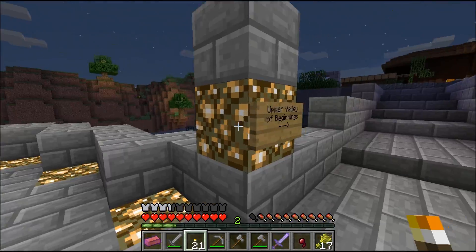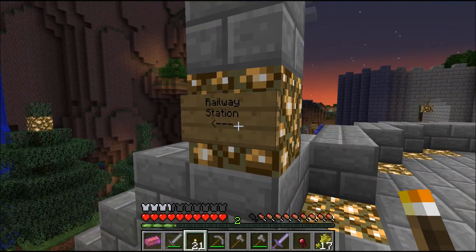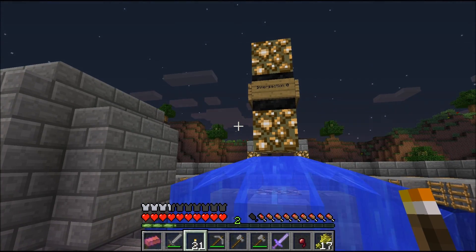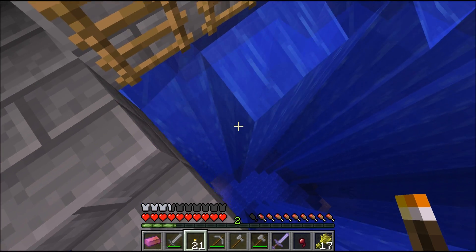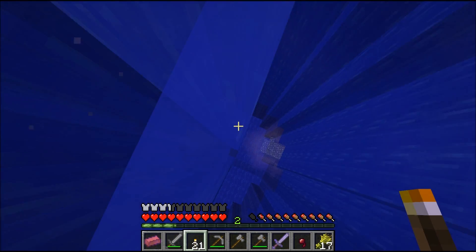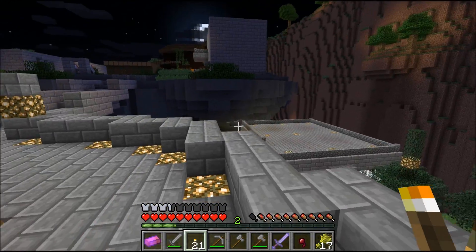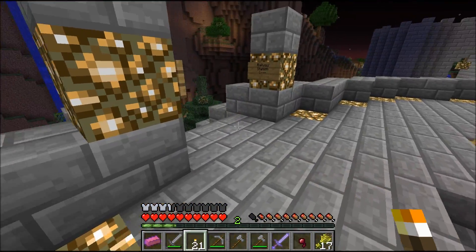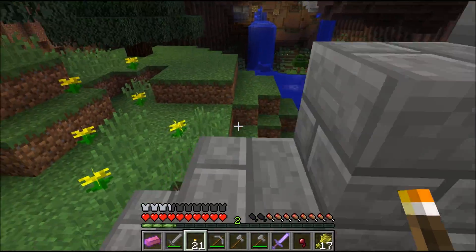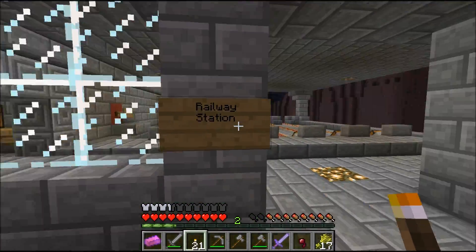Oh, this is our first intersection. Upper Valley of Beginnings, Lower Valley of Beginnings, and the other one — railway station. It says intersection zero. Zero — not even good enough for intersection one. I want to go to the railway station. I'm thinking that might have the best resources. Or maybe this is supposed to be end game of the first intersection to take you to the next one. Railway station — whoa, there's an ender chest!